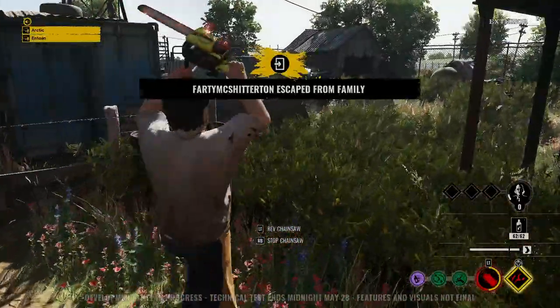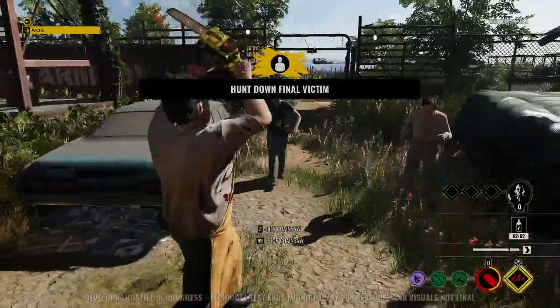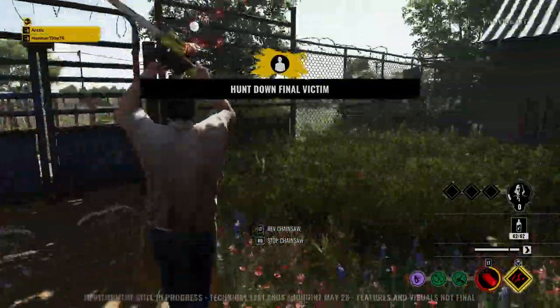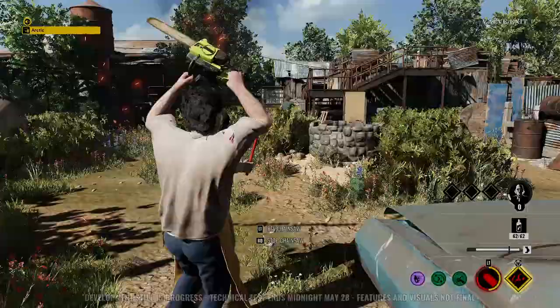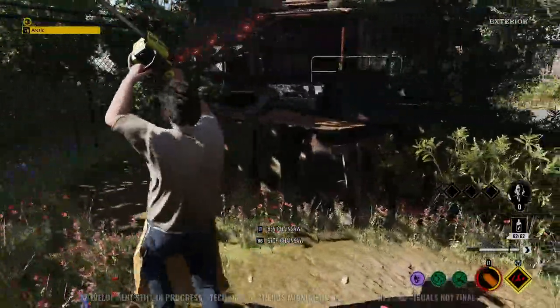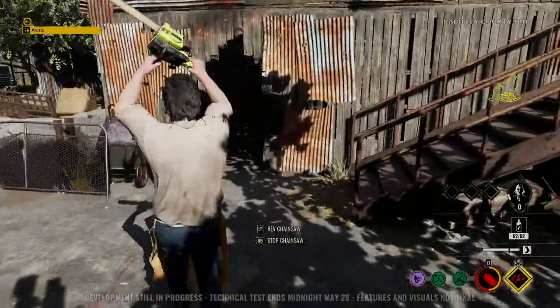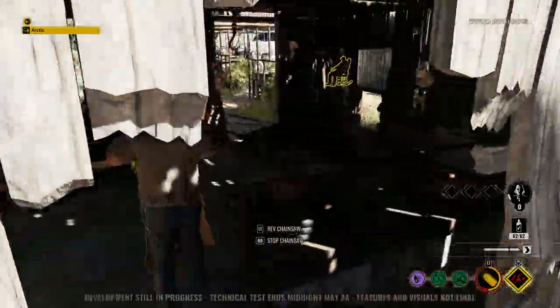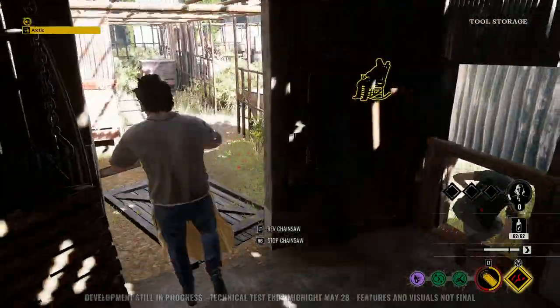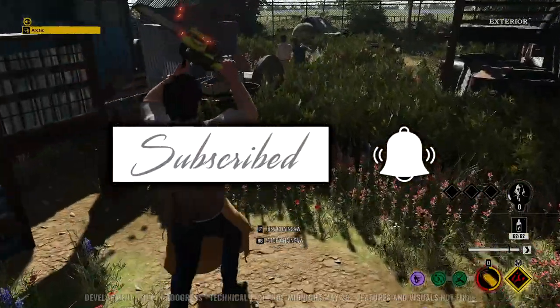Yo, what's up everybody? I'm Artek. Hope you're having a good day. The Texas Chainsaw Massacre Twitter account just dropped a new gameplay clip of Johnny, one of the newest members to join the family. With this new gameplay clip, we can see how Johnny's ability works, get to hear some of his voice lines, and get to see his standard execution. I'll also go into a little bit of extra detail about this newest family member, going over some of his attributes and stuff like that. Be sure to subscribe and ring the bell so you don't miss anything on Texas Chainsaw Massacre. Let's get it.